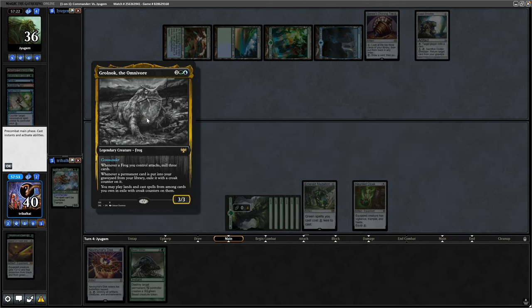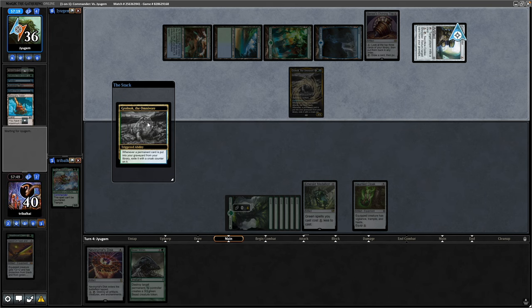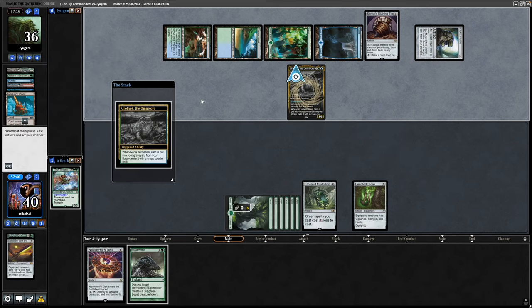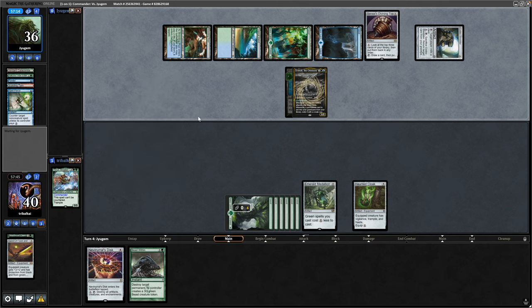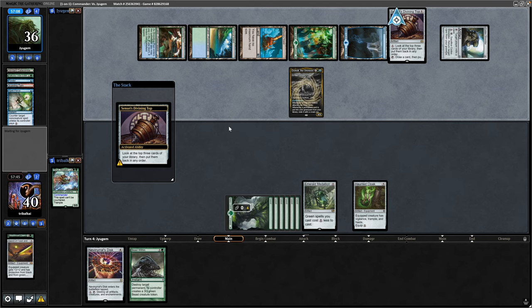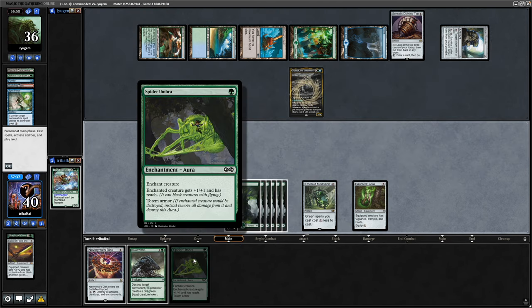So Grolnok the Omnivore enters play and then mills a card — they do mill a Reliquary Tower. That gets exiled with a Croak counter on it, and then they play the Reliquary Tower from exile straight away, which allows them to spin the top. Okay, and there is a Spider Umbra for us.